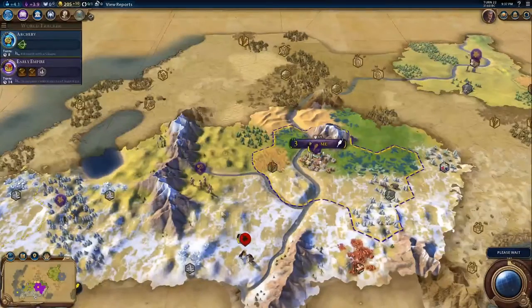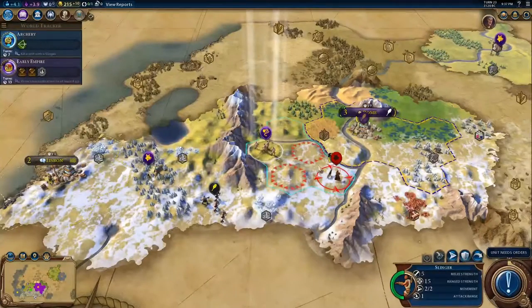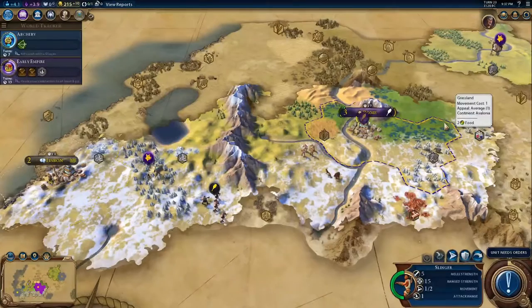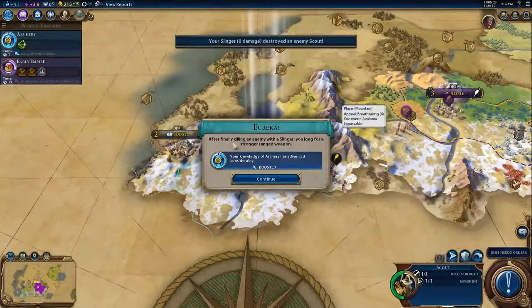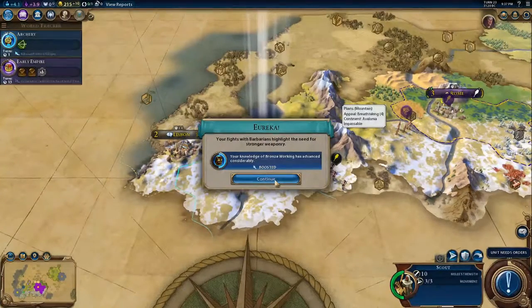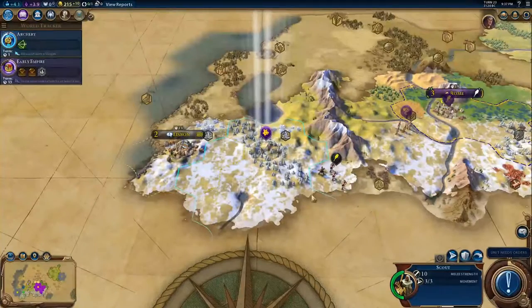You're running out of places to go, aren't you? Got him. Finally killing the barbarian with the slinger. You look long for a stronger ranged weapon. Your knowledge of archery has advanced considerably. Cool. Your fights with barbarians highlight the need for stronger weaponry. Your knowledge of bronze working has advanced considerably. Coolness.